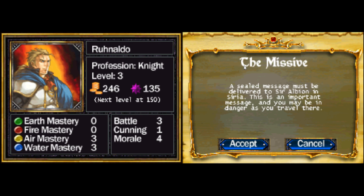The Missive — a sealed message must be delivered to Sir Albion in Syria. This is an important message and you may be in danger as you travel there. So this is going to be the very first mission. This is going to be the end of the episode — the first episode. Next time we'll pick it up from here and we'll actually start the actual game. It won't be laggy audio or gameplay. Yeah, we'll see you in the next episode and it'll be awesome. Stay tuned. Goodbye!